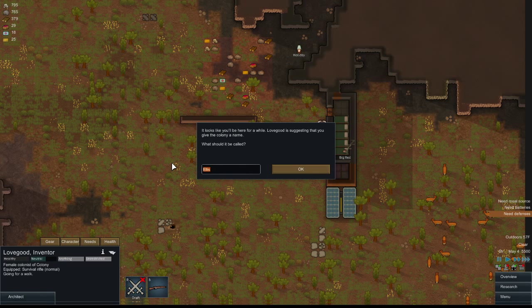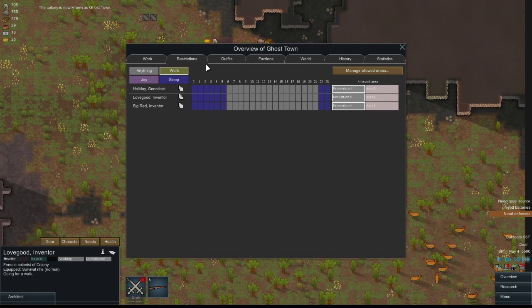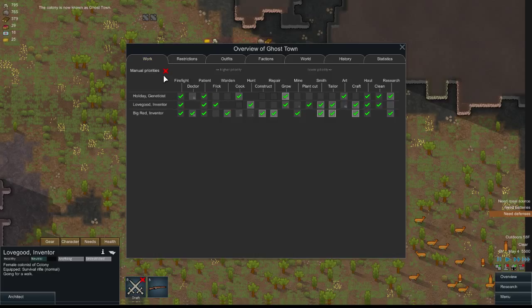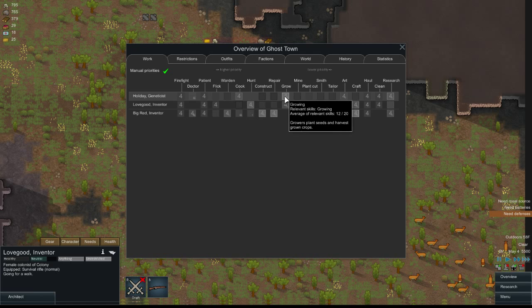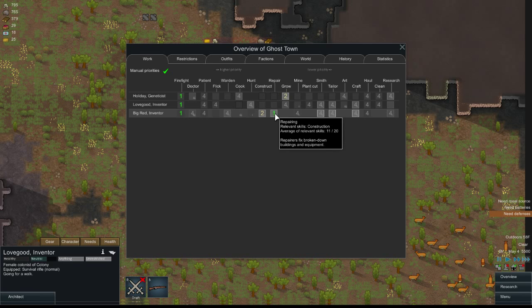It looks like you'll be here for a while. That's hurtful. Lovegood is suggesting that you give the colony a name — Ghost Town. I name it Ghost Town because that's what it will eventually become, unless I play better than I did in my last game. Over here in the overview tab you have a few options. You can set manual priorities to decide the most important tasks. I always put firefighting at number one — fires will destroy everything and make everyone unhappy. Big Red, I see no reason not to prioritize constructing and repairing things. We're not going to change your settings — we'll just leave you as is. That seems fine.